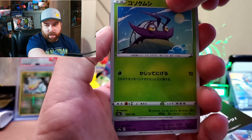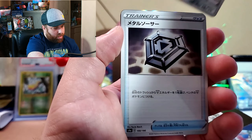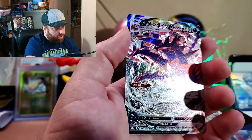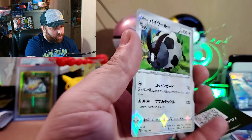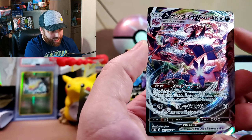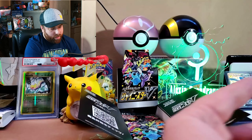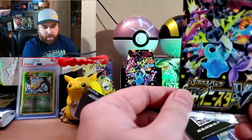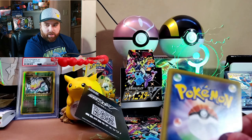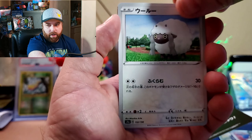Let's get into this next pack. Training grounds. We got a VMAX — I think it was a Xerneas VMAX. Look at that — I think I got this one in the English version not too long ago. This is going to be like my other box I opened — the VMAX Climax box — where we were just getting hits left and right. That's also up on my channel. I have a playlist of all my Japanese box openings if you're looking for Japanese cards.